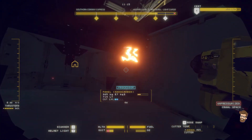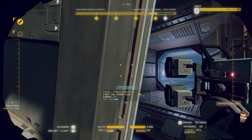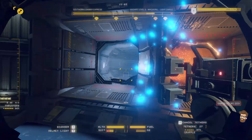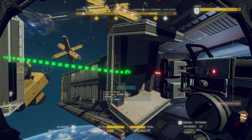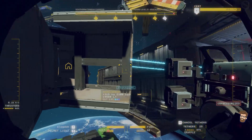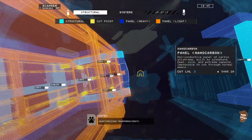This all looks like it's part of the ship itself. Now I'm going to have some fun with this. Head out here and grab this section. Attach her to that. That should pull off those two sections pretty dang easy. Object process. I like it. Transferring credits.